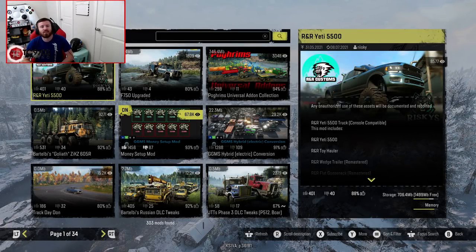Welcome back to SnowRunner, guys, and the day that a lot of you guys have been waiting for has finally come, especially for the console player community. What I'm talking about is obviously what you're seeing on screen right now — the console drop of the R&R Yeti 5500. As of recording this video, this truck is available across all Xbox and PlayStation consoles, and you guys can actually get on your mod browser and check it out today, download it, enable it, and use it in-game.